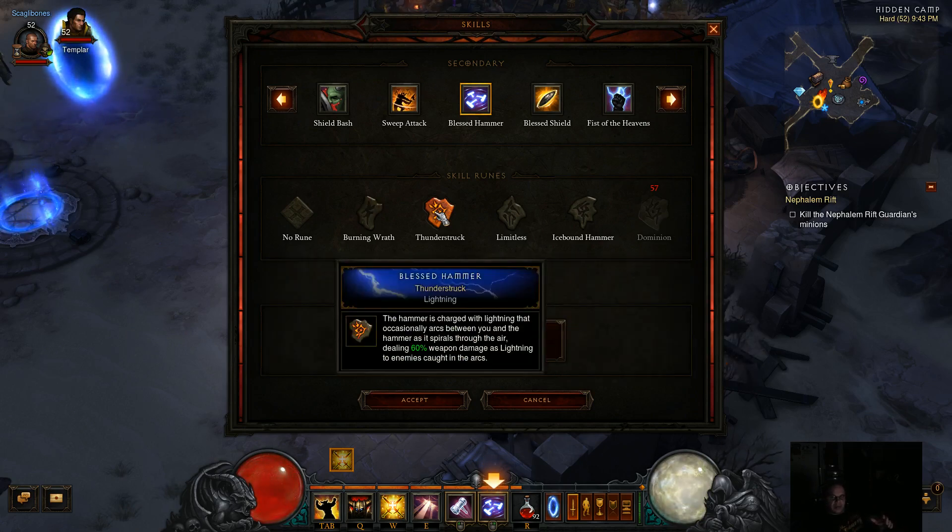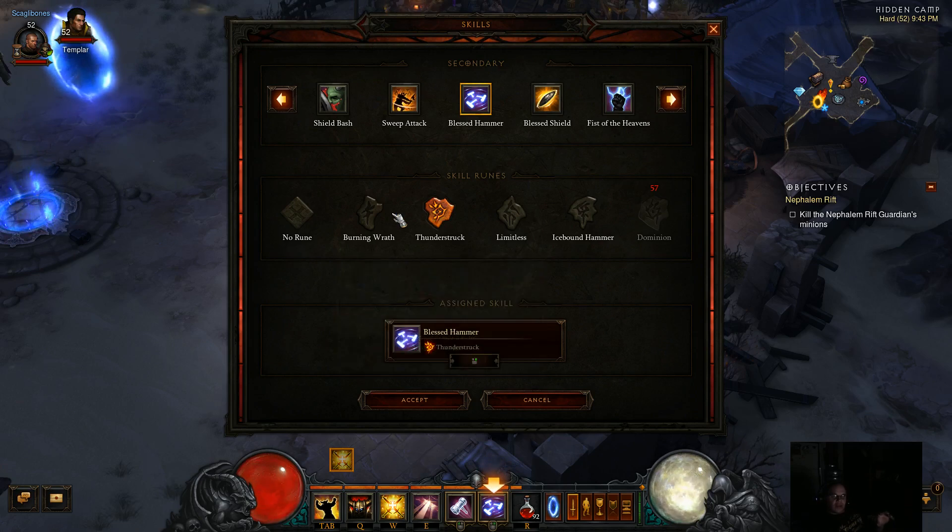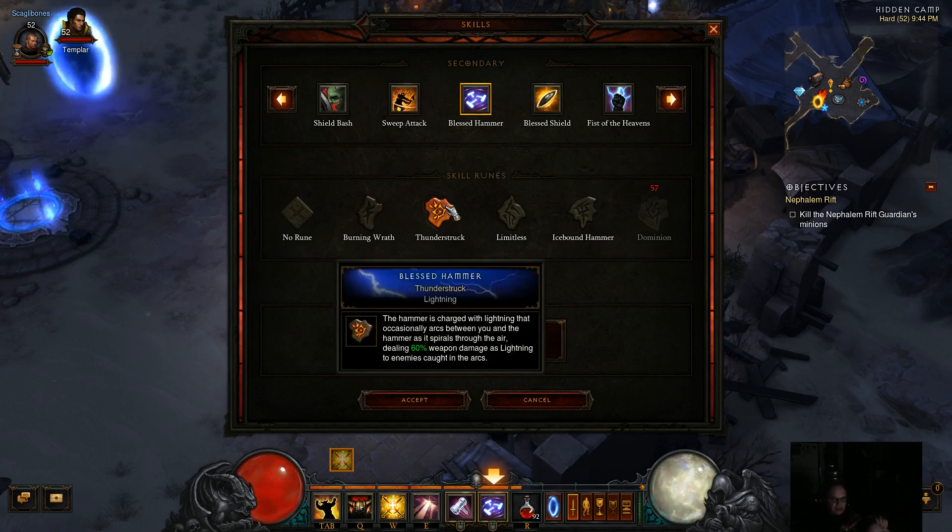Because I don't have the Dominion rune right now I'm using Thunderstruck instead. Without Dominion I have to move a little slower because the hammers won't orbit around me as I move, but they will still orbit around you. The reason you want Thunderstruck is that as you cast your hammers — and you can cast multiple at a time — they spin around you and then arc electricity. That arc causes quite a bit of damage, and because the hammer moves slowly one arc can actually hit an enemy multiple times, dealing multiple dots of damage.